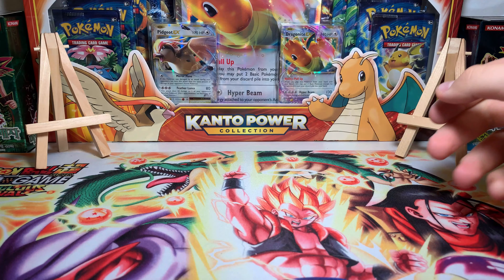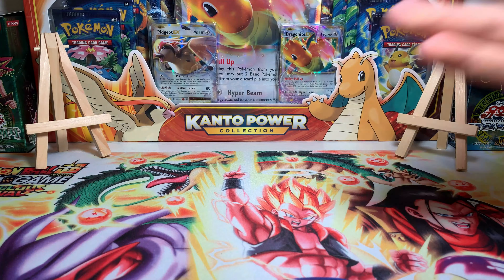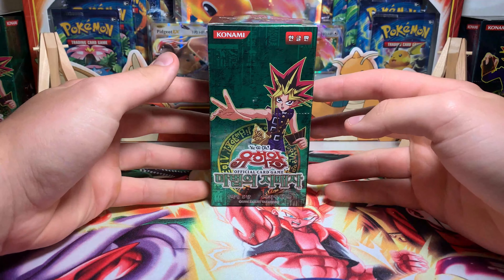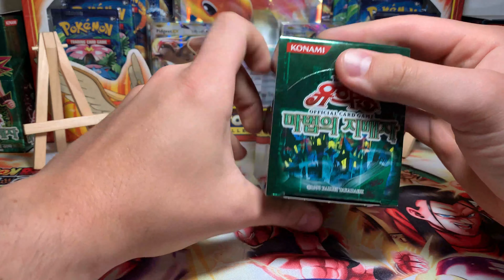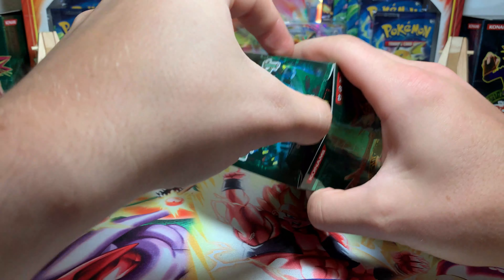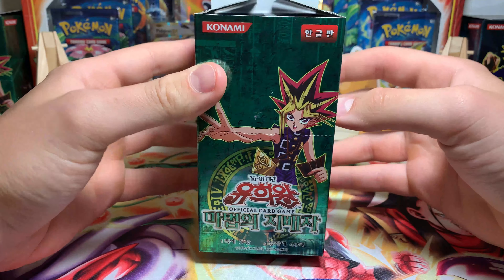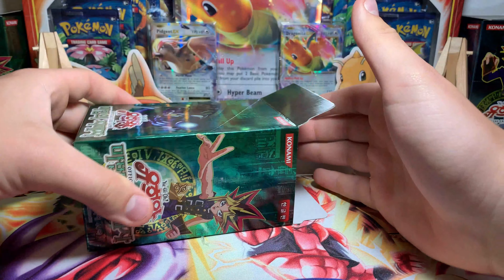Welcome back everybody. In today's video we're starting a series called 'The Hunt for Blue Eyes White Dragon' from Yu-Gi-Oh. We're opening a Spell Ruler — also known as Magic Ruler — booster box. This one is Korean, and the box art is just beautiful. It does have Blue Eyes, just the toon version, but that still counts.